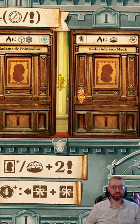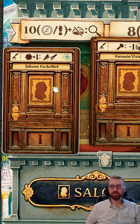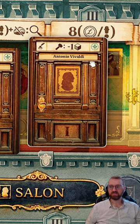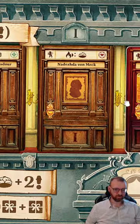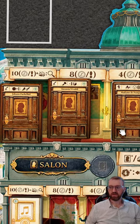Some patrons have end-game bonuses, some trigger every round. For example, one gives you a plus one to your worker any time you do the finishing action, and another gives you minus one resource cube any time you do the building action. There are all these really cool little mechanics. Let's go over the spots you have — starting with the salon.